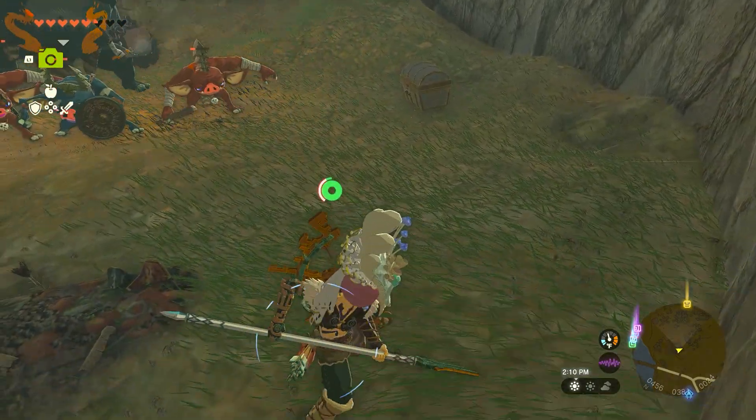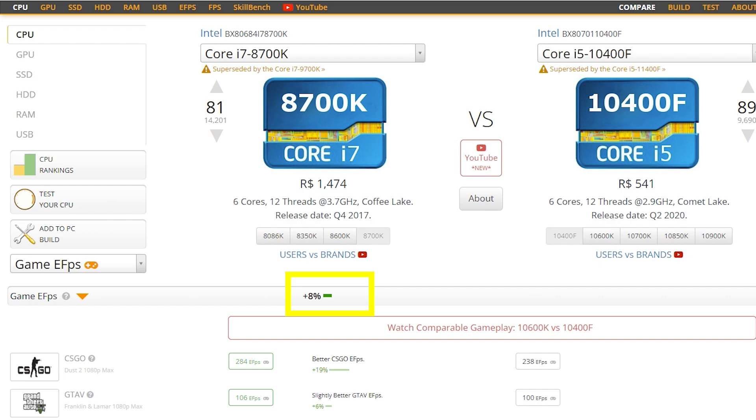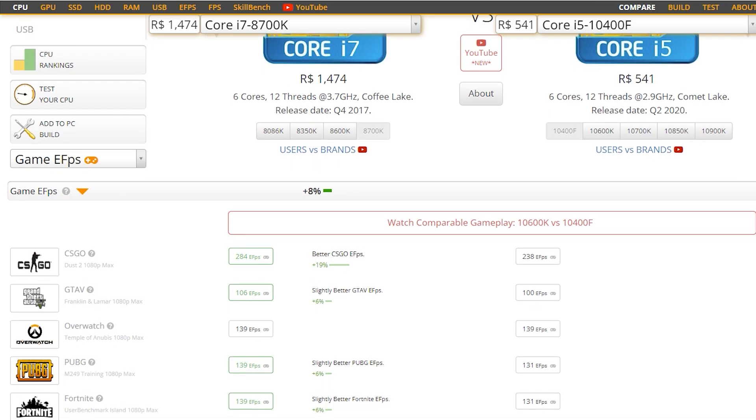We will use userbenchmark.com as a reference, which shows that, on average, the i7 is only 8% superior to the i5 in terms of gaming performance. All the details and references will be available in the description so that you can draw your own conclusions.